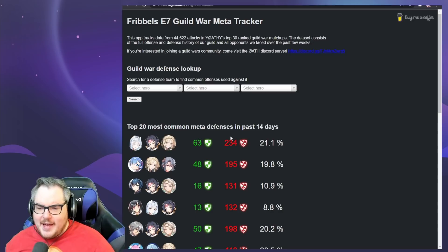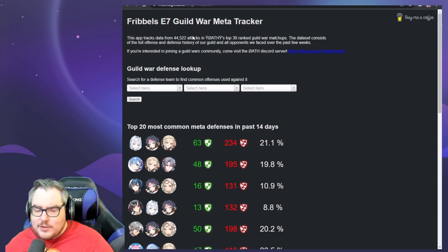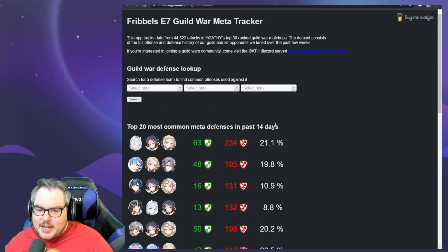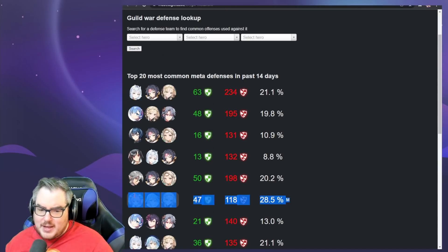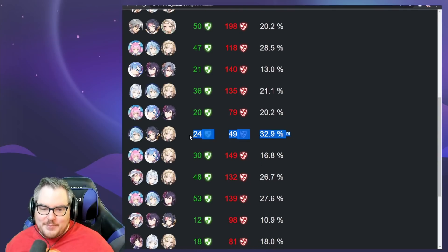Alright, go to Twitter to win one of those things. But more importantly, we have some guild war stats, and this is really useful for everybody. What this shows is the top guild war defenses and how people attacked them — the top 20 most common meta defenses in the past 14 days, continuously updated. This is where both you and I regret not getting Lilius, because Lilius is in quite a few of these and a lot of the high win rate ones — like 28.5% win rate, which is pretty insane for high-end guild.